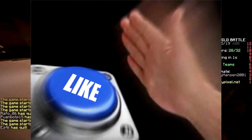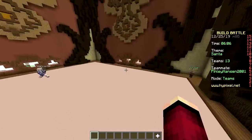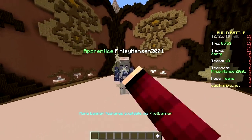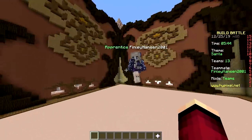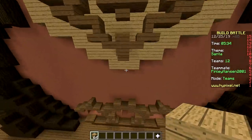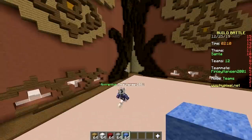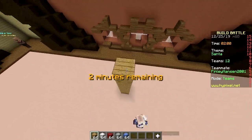Speaking of buttons, make sure to hit that like button! The next theme is: sing around, north pole, elf, Santa, gifts, grinch, Santa. Since we only have two minutes, I suggest we only make the head and if we have time left, we can make arms and a body. Do we prioritize the hat or the body? The hat, of course! I'll start by going up - we're gonna use oak wood for skin, then make a face and beard, then add the mustache. Grab some red wool for the hat.